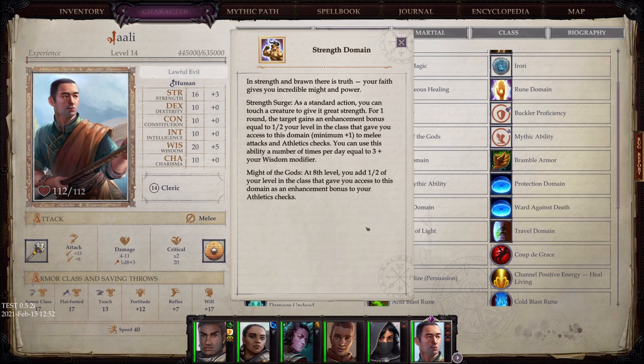Strength Domain: In strength and brawn there is truth — your faith gives you incredible might and power. Strength Surge: as a standard action you can touch a creature to give it great strength; for one round the target gains an enhancement bonus equal to half your level in the class. Might of the Gods: at 8th level, you add half of your level in the class as an enhancement bonus to your Athletics checks.